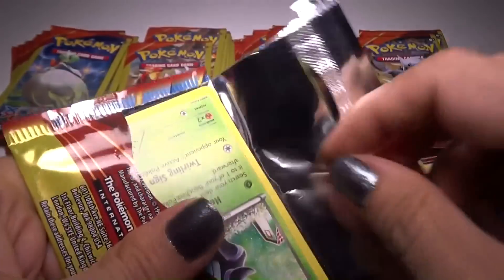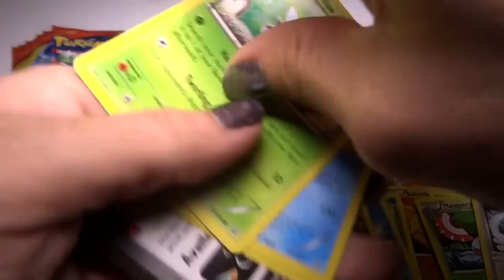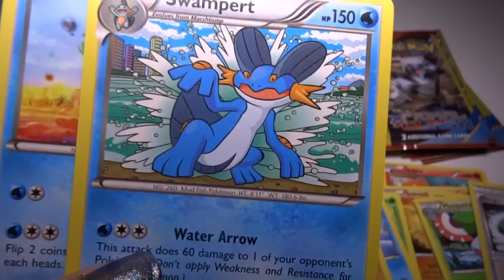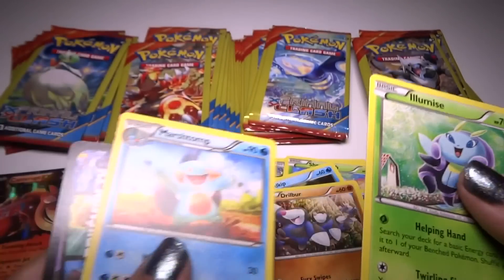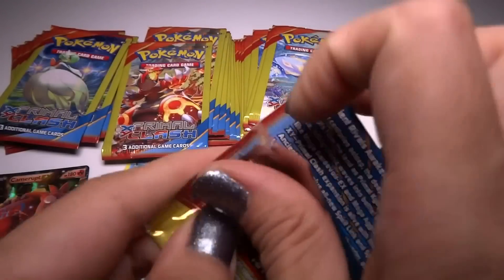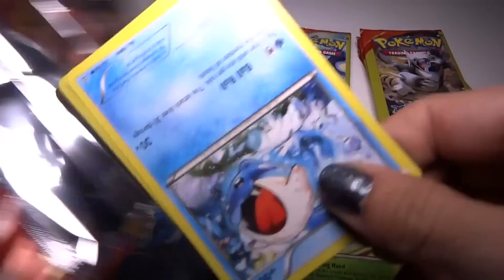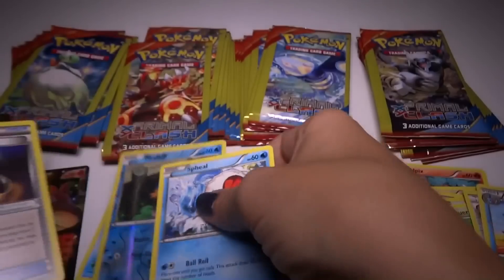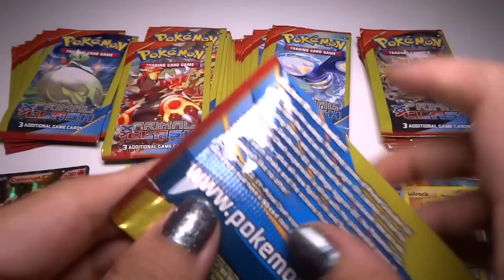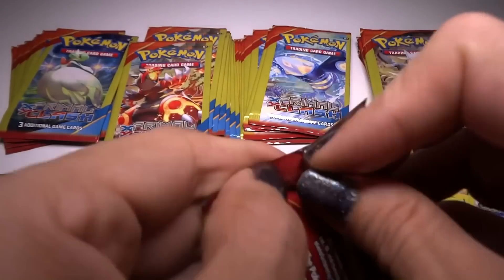What's in this pack? It's a rare — Swampert! I didn't even look at the picture. It's a Swampert. Next we have a Mud Chip foil. That's cool. A foil Mud Chip is always better than a regular Mud Chip.